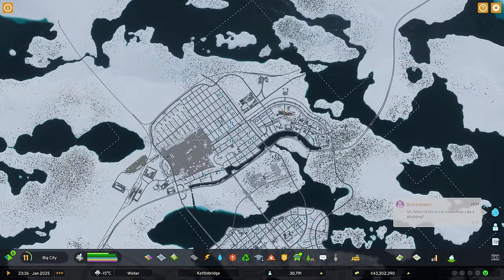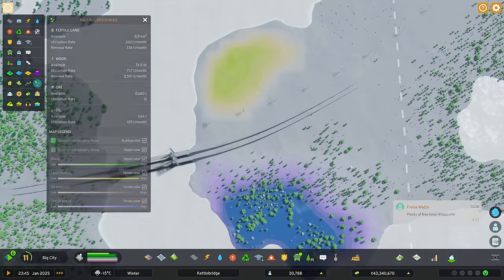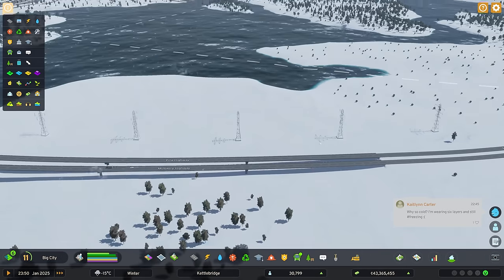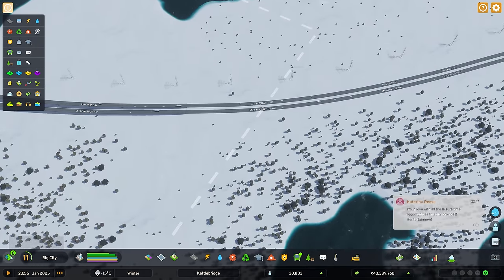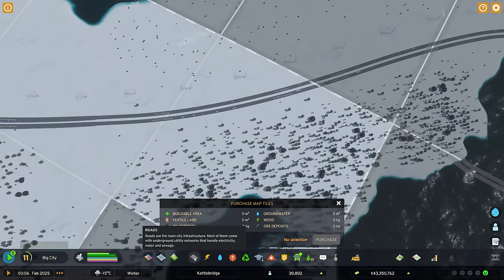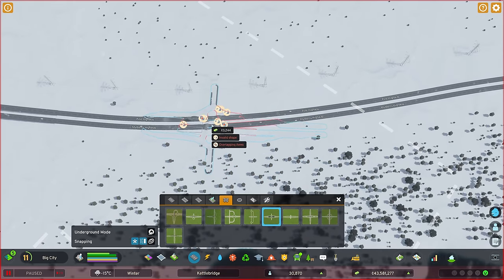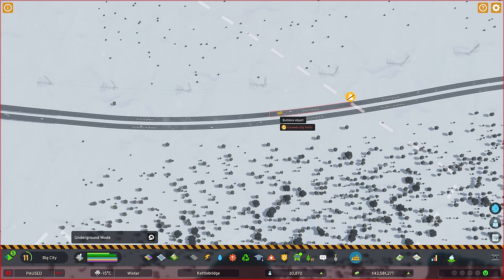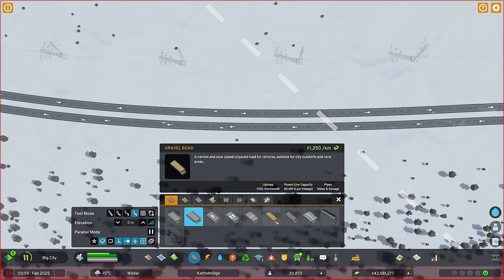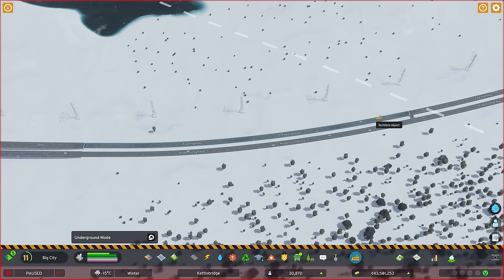We're up to 30,000 now, growing nicely. Let's see where we're going to expand with our road networks into these new areas. We've got resources over here so we're going to need some sort of highway junction. Unfortunately this is the big bridge. What we're going to do is grab this square here as well and hope that's enough space to add in some sort of intersection. We're going to go for a smaller service interchange - this teardrop one I think will be very good. I was hoping we could just slot it in but because of the curve in the roads already here I don't think that's going to happen. So let's delete some of these roads.